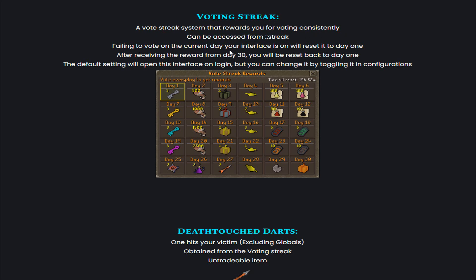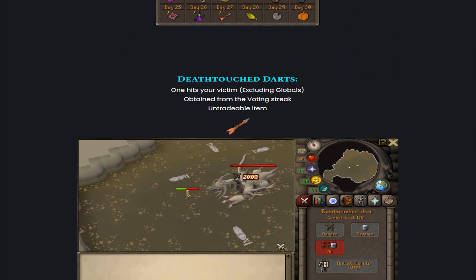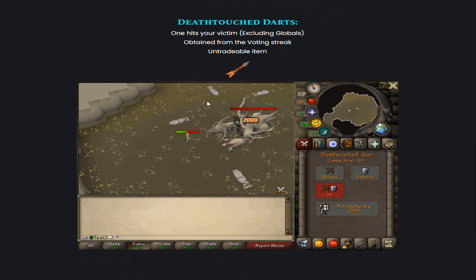Failing to vote on the current day your interface is on will reset it back to Day 1. After receiving the reward from Day 30, you will also be reset back to Day 1. The default setting will open this interface on login, but you can change it by toggling it in the configurations. They also added Dead Touch Gloves — one-hits your victim, excluding Globals. Obtained from the Voting Streak, and it is an untradeable item. So that's very, very OP.